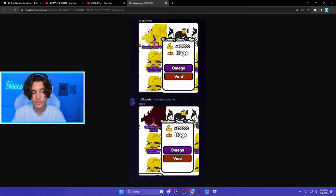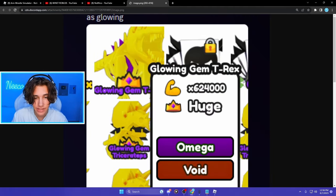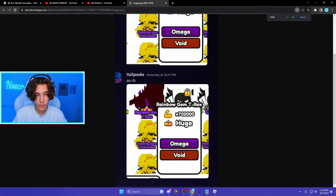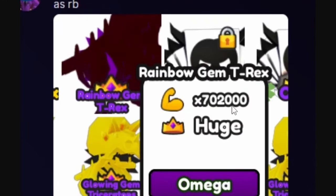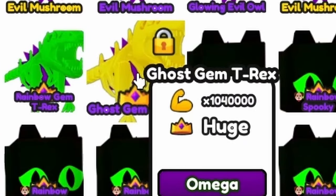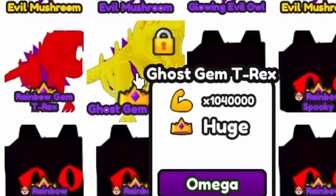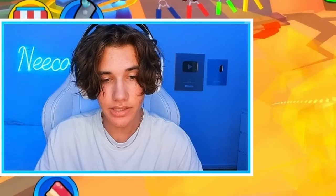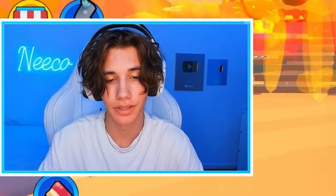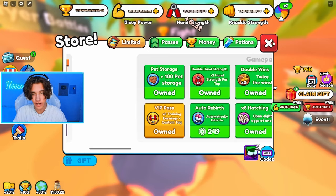I want to quickly show you the different mutants you can get with the gem T-Rex. The glowing gem T-Rex has 624,000 in multiplier. When it gets turned into a rainbow it has 702,000. And once you get it into a ghost it is 1,040,000 in multiplier. By the way, this is the first ever pet in Armored Simulator to hit a million in multiplier — the first ever pet.